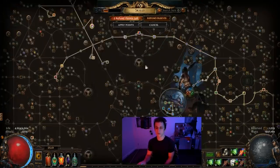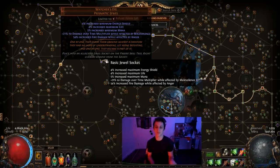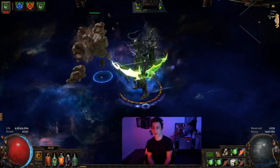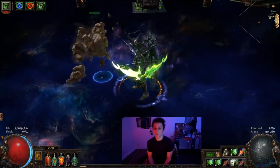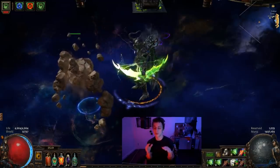I'm running Malevolence, Enlighten, and Anger since I'm running two auras. It's only really worth doing because I picked up a Watcher's Eye with Damage over Time Multiplier with Malevolence and some Fire Damage with Anger. The Fire Damage with Anger isn't super important, but it's a bit of extra damage. I was probably going to run Herald of Ice, but it's still better to do Anger in this combo. Alternatively you could run Aspect of the Spider, Herald of Ice, and Malevolence for more output.